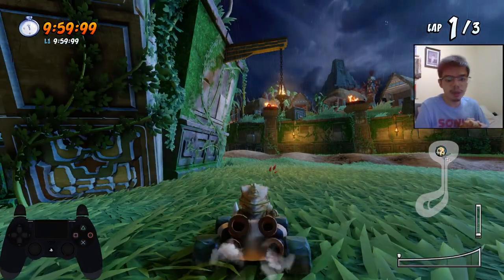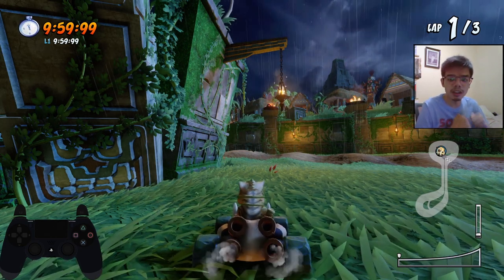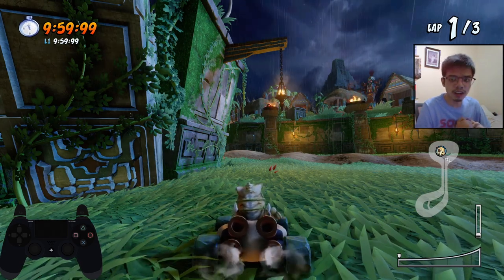Alright, so after the turbo boost, spam the jump button. Before you hit the end of the grass, you may want to turbo slide already so you can keep the 3rd level turbo fire, which is faster.